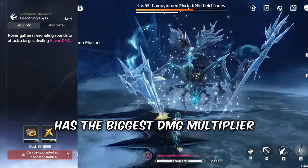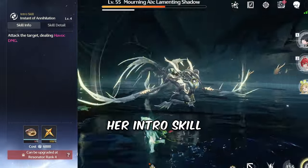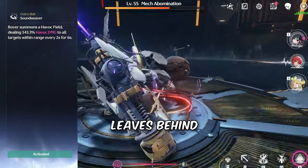Her ultimate has the biggest damage multiplier in the game and deals a big burst, which blows harder than your mother. Her intro skill just deals Havoc damage once — yeah, that's it. Her outro skill leaves behind a damage-over-time field.